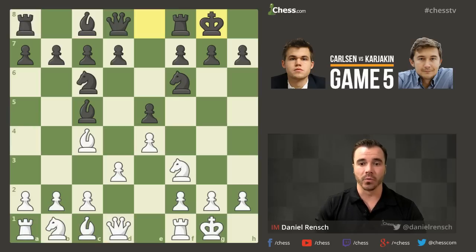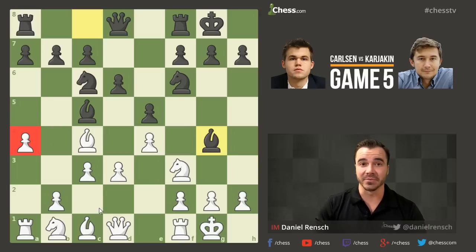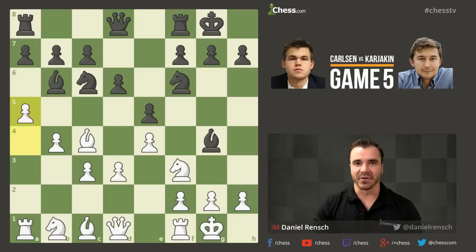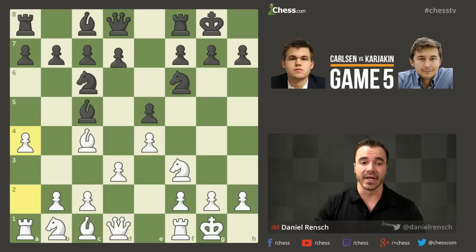Carlsen went away from the roads most normally traveled here when he played the move A4. A4 is a move that is very common in a lot of positions. Sometimes it sets up a trap — if C3 is played and a move like Bg4 comes in, now you start to see the whole purpose of A4. You've created a scenario where this bishop is going to run out of squares with the move B4 and A5. A4 doesn't just come with overall strategic goals of expanding space; it comes with a little bit of tactical trickery.